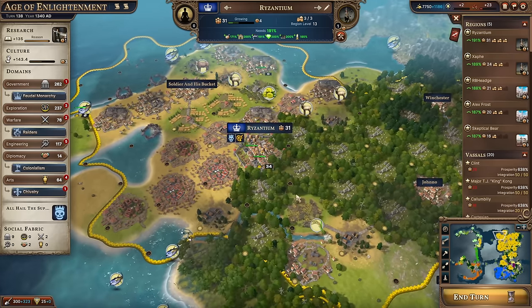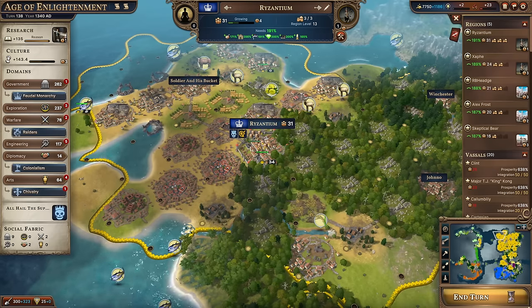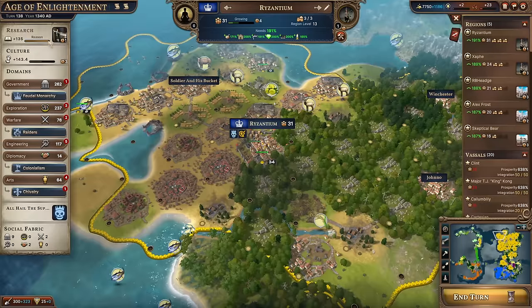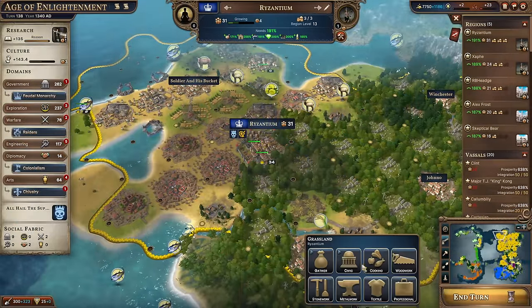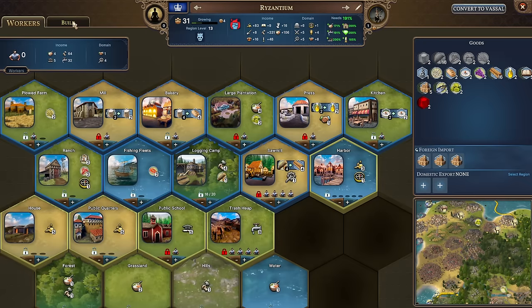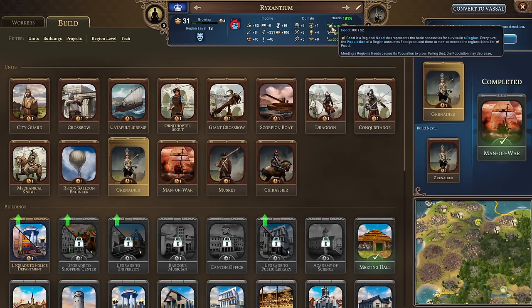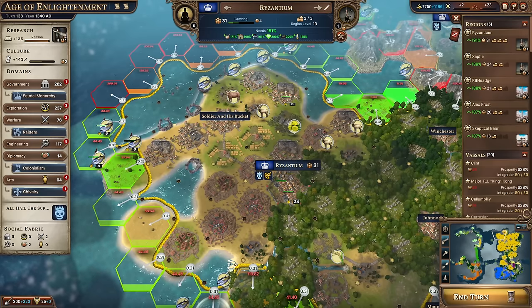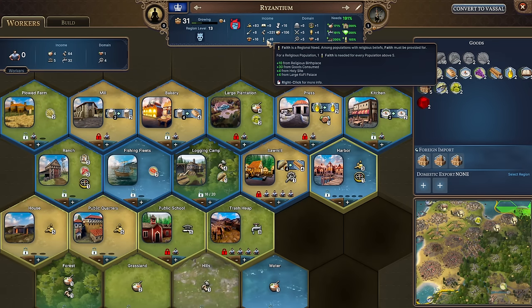I can pick exactly what my region does. For the largest part of the game and for most strategies, regions are the main sources of both income and domain points — the two major economies. Income includes: wealth, broadly speaking the gold that funds your entire empire; knowledge that pushes you through the tech tree; culture that fills up the culture meter for using powers; improvement points, used to put improvements down on the map; production, used to build things internally in the city; food, one of the many needs of your region; influence, applied evenly to all territory around your region — currently every tile around Rhysantium has 0.31; and later-game incomes like faith and electricity.